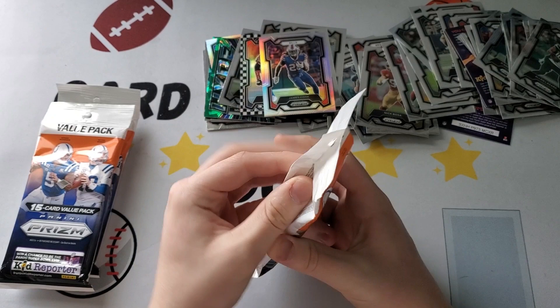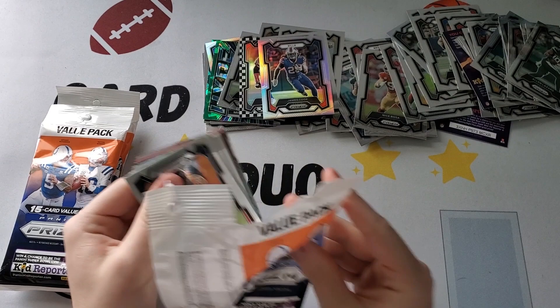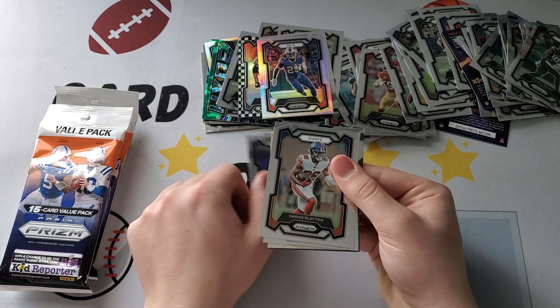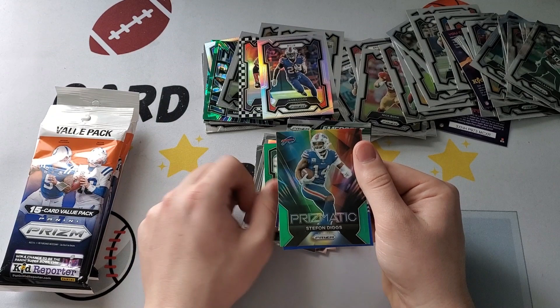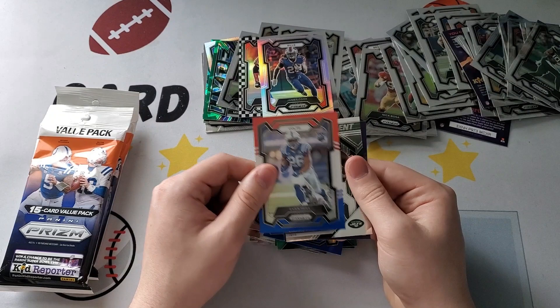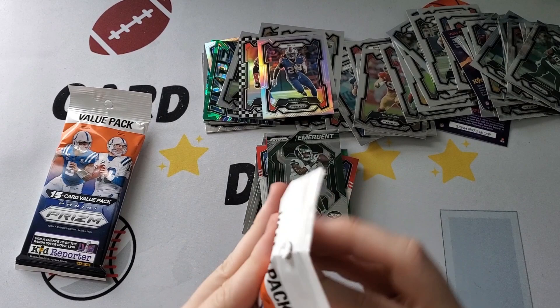All right, here we go. Henry opens the first value pack. We have Champ Bailey, Cole Kmet, Christian Wilkins, Travis Etienne, Harrison Smith, Darius Slayton, Calvin Austin, B.J. Robinson rookie, silver — Devin Duvernay silver, green Alan Lazard, Stefon Diggs prismatic, Tyler Higbee, Jawaan Bentley, and we have Evan Hull for the Red, White, and Blues, and Garrett Wilson for the Emergent. Not bad start. Hopefully it'll get better.